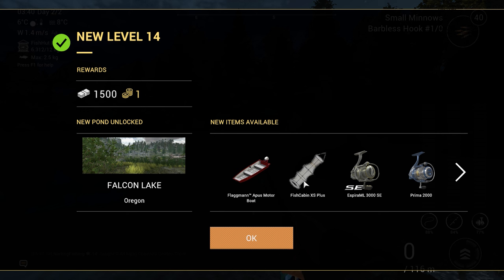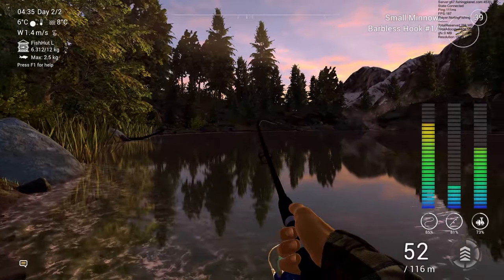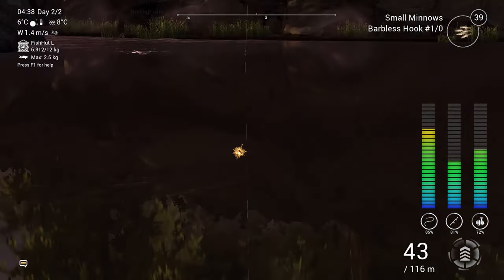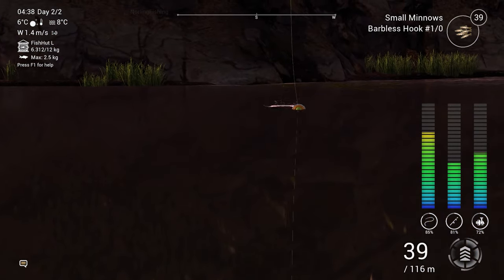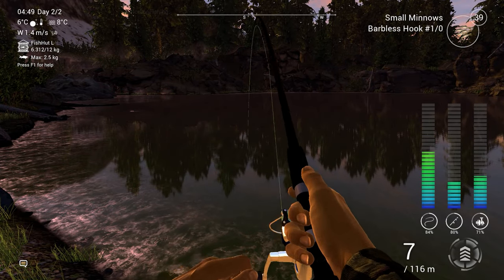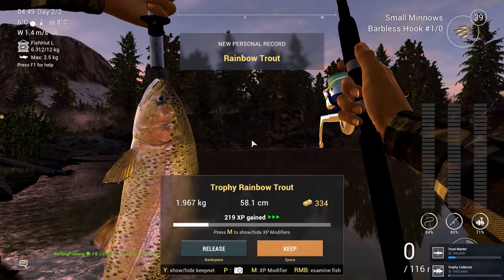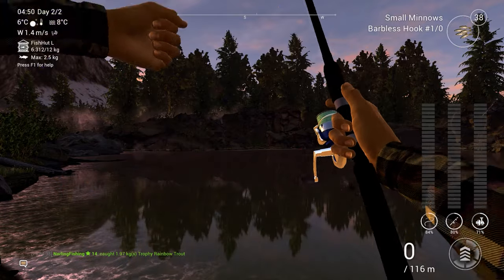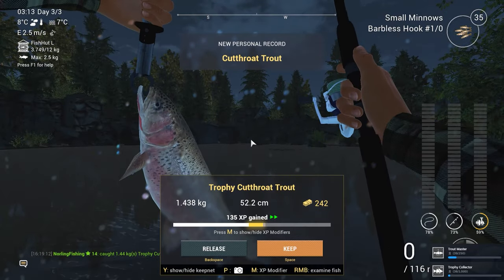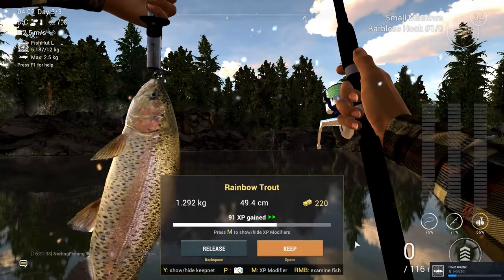One more level until we unlock a new keep net. This fish got stuck and wouldn't move, so I had to walk around the lake to get it unstuck — and that worked. It is a very very big fish — a Trophy Rainbow Trout, my new personal best: 334 dollars. Then here's another Trophy Cutthroat Trout, which fought for so so long.